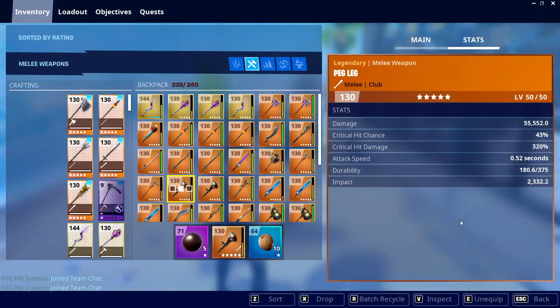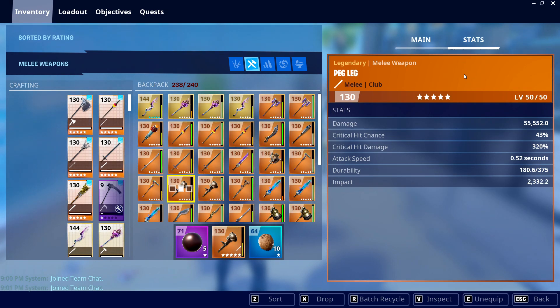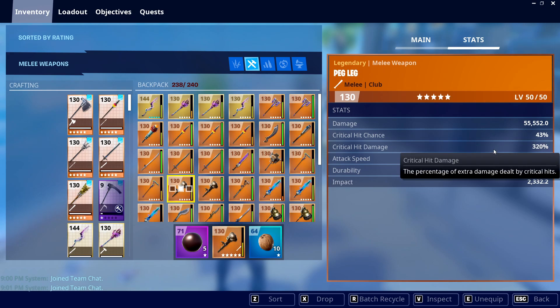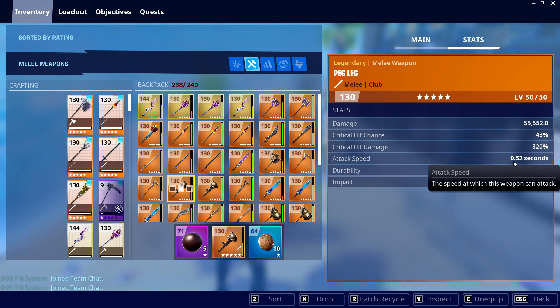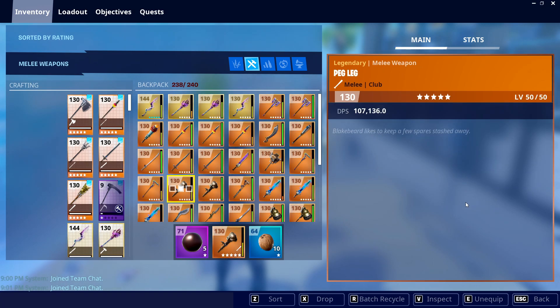If you're interested in perking your peg legs, honestly I wouldn't recommend anything other than the default, because based on the crit chance and crit damage, it looks like we're already running a crit rating double crit damage build, and with the attack speed on this I think we only have one attack speed perk. There aren't really that many other options, so I'd honestly just recommend keeping it the same.